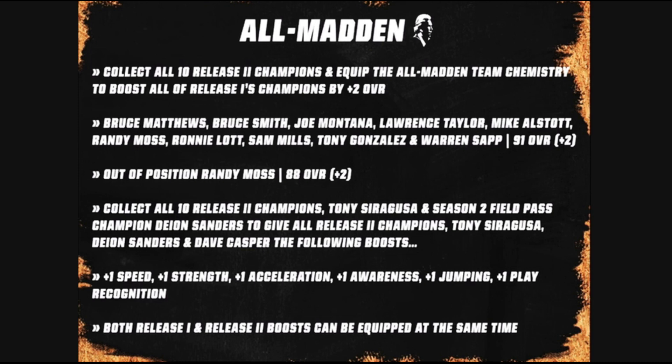Other theme teams getting nice upgrades are the Ravens with Ogden, Hester, and Siragusa. Raiders and Patriots both get Mike Haynes, the new best corner in the game. Bears get Hester and Urlacher. Lions get Barry Sanders. Cowboys get Micah Parsons. The Bucks get not just Derrick Brooks but also Steve Young, and the 49ers get Steve Young as well. So if you're not using John Elway, Steve Young is probably going to be the best quarterback in the game now. That's it for today's video — kind of a long one but lots to go over. Thank you for watching, hit that like button and subscribe to see my daily videos.